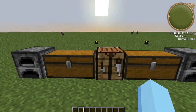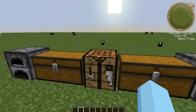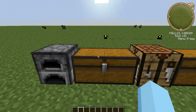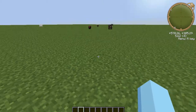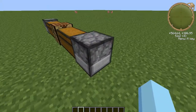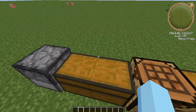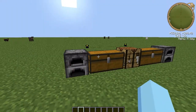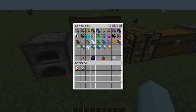We're going to be doing the Clay Soldiers mod. If you guys don't know about this mod, it adds basically — you use clay and other resources like pumpkins, melon, and lapis. So let's get started. The first thing we have here are all the different clay soldiers.